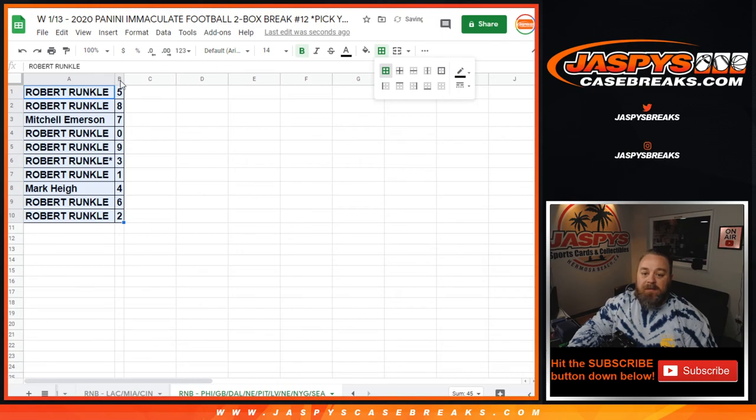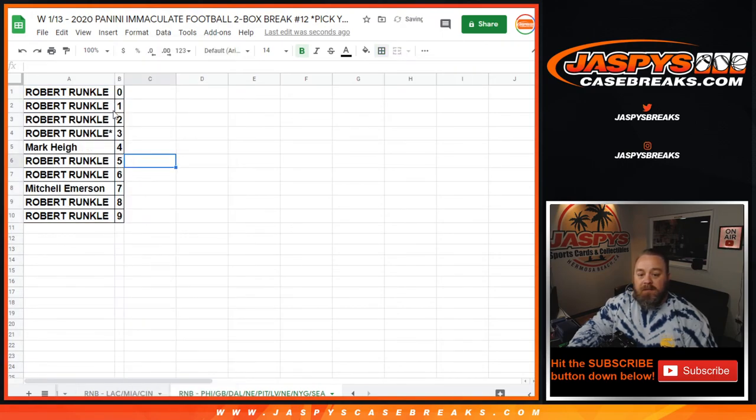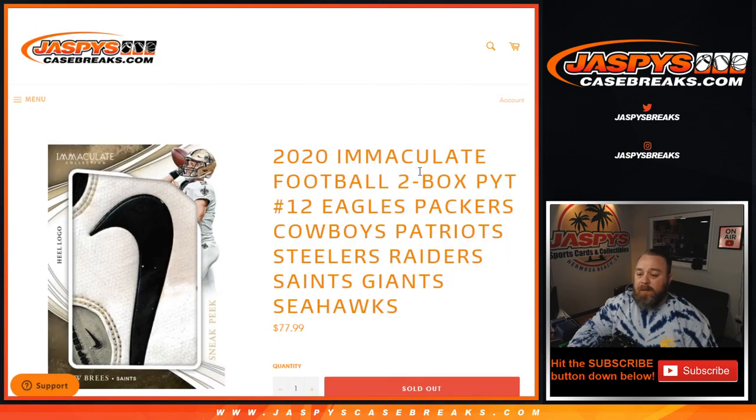That means all redemptions with the zero spot go to Robert Runkle as well, plus any one-of-ones. That's the random number block randomizer for 2020 Immaculate Football, two box pick your team — Eagles, Packers, Cowboys, Patriots, Steelers, Raiders, Saints, Giants, and Seahawks. I'm Sean from jaspyscasebreaks.com — thanks for hanging out, I'll see you next time. Break coming up next!